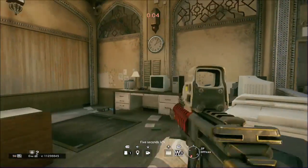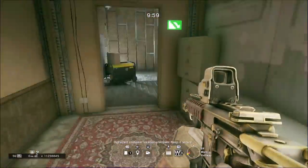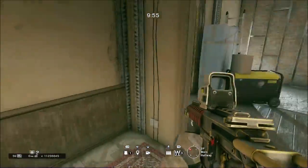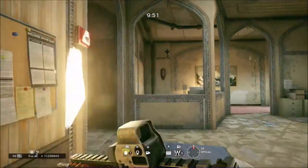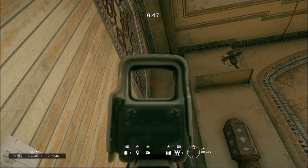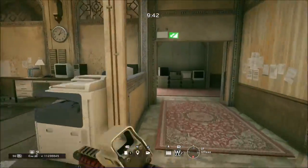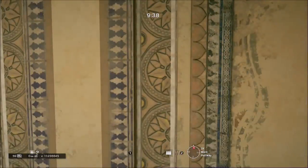This next one is the glitch spot that was in the thumbnail. You will be able to see through the wall here — people usually walk down that hallway, so this can be really useful. Just throw it in this corner so it won't be seen from the window, and I'll go over here to show you that you can see through it.